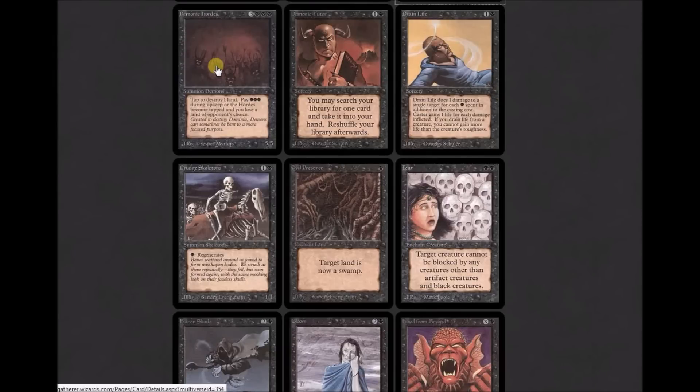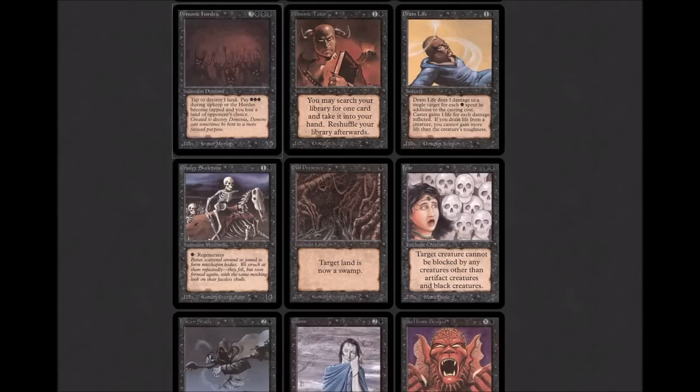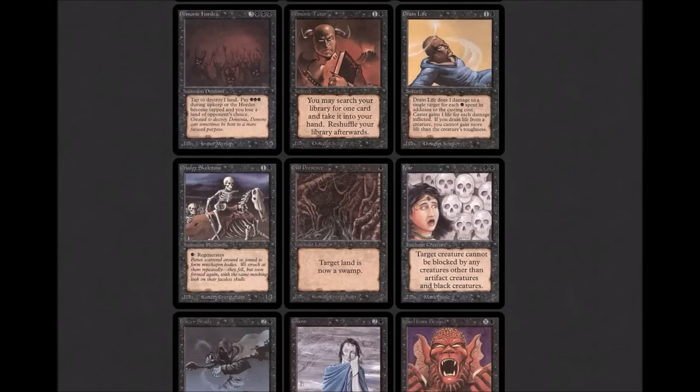Demonic Hordes is a 5/5 — part of a cycle of cards costing three and three of a color. Three colorless and three black: tap to destroy target land. Pay three black during upkeep or the Hordes become tapped and you lose a land of your opponent's choice. It's actually a reusable source of land destruction, and I remember seeing this played in my area. Land destruction was definitely a theme in a lot of early decks. People in my area didn't really catch on until around Ice Age that 20 lands didn't get the job done a lot of the time, so you had to play more to not miss land drops.